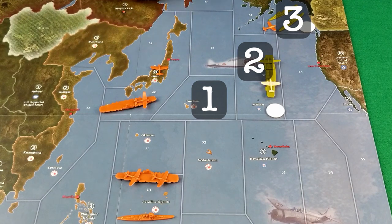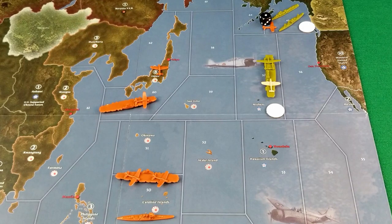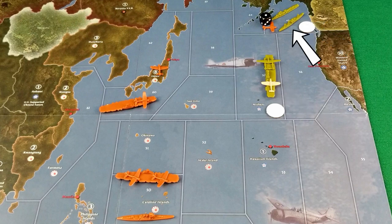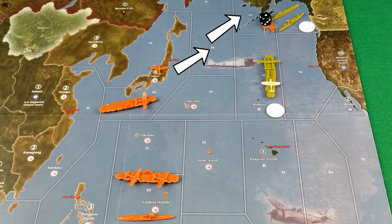Here you can see that the fighter takes off from the carrier in 60, uses three moves, and plans to do combat in 65. They'll have one move remaining to find a place to land. The Japanese want to attack C-Zone 65 and 57 with everything that can reach. One of these fighters will take a shot at the destroyer and transport up there. The fighter may not survive, but it will still need a place to land. The carrier in 60 could move to 64 and provide a landing space for that fighter. It doesn't move now, but everyone can see that there is at least a theoretical place for that fighter to land.